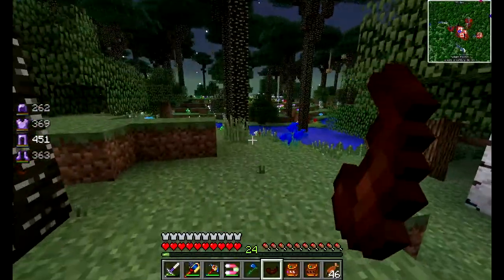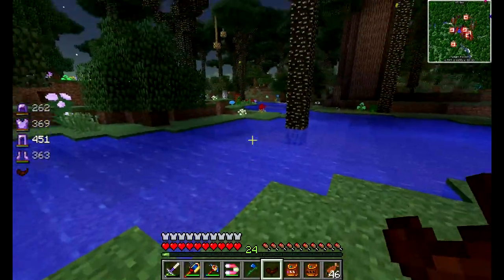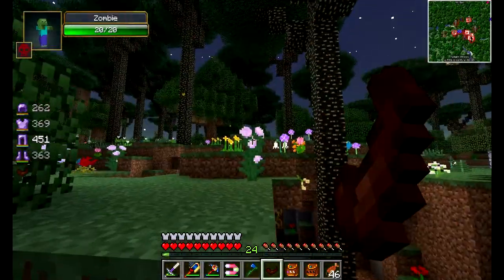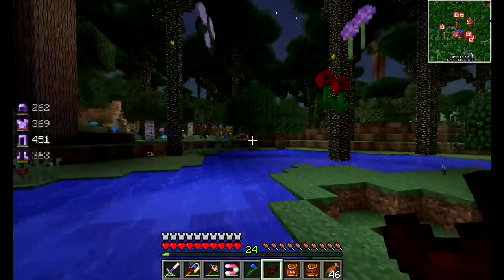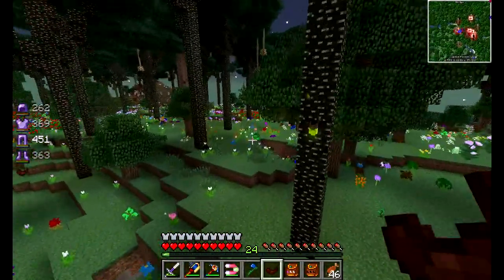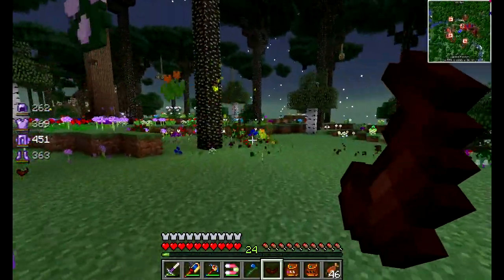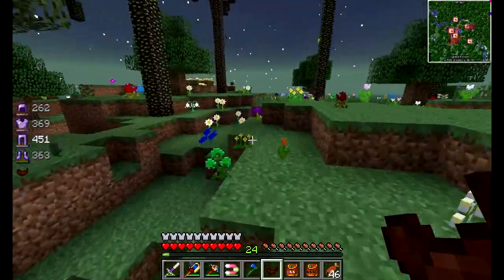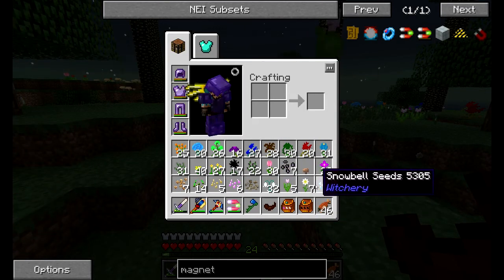Hey there and welcome to episode 15 of our Survival Stories. I hope everyone has been good. One of the first things we're doing in that tank room is definitely a dye farm - a flower farm - because I run out of dye all the time. I'm doing ender chests for the tank and this is just the way to go. I've been manually plucking these flowers earlier, but that needs to be automated.